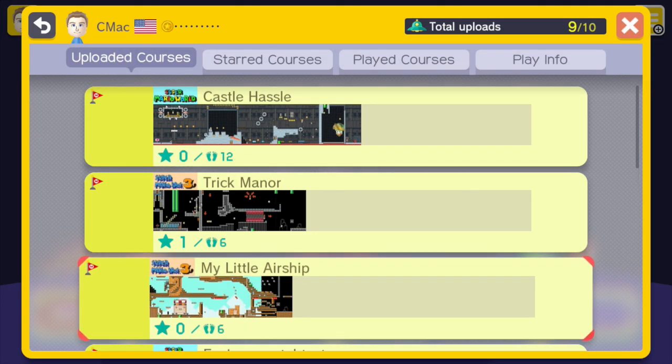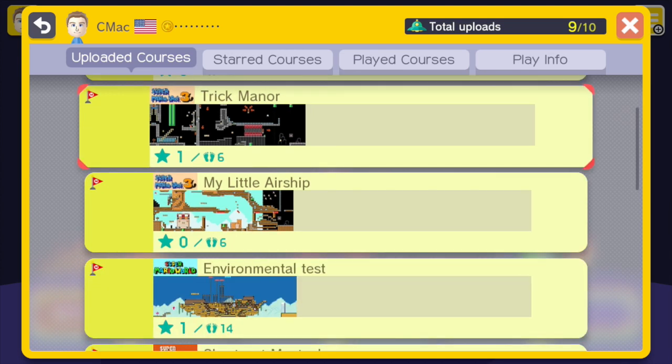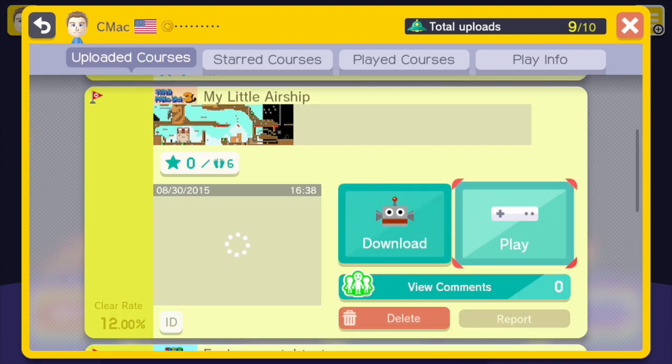Who wants to play first? Alright, Shane, it is your turn. Trick Manor or My Little Airship? Tough choice. Let's try an Airship level. Alright, this is wacky. It has a bunch of changing goals.